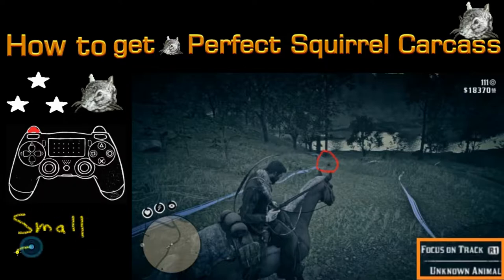The squirrel is small game, which means we're gonna have to hunt with a small game arrow in order to have a shot at getting the perfect squirrel carcass.